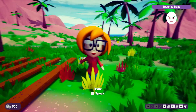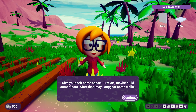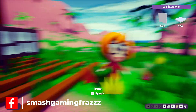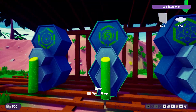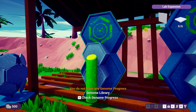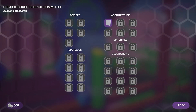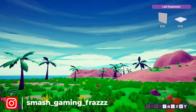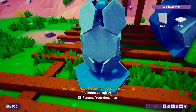The game suggests we give ourselves some space: build some floors, then some walls. We follow the tutorial — floors and walls — and take a look at the UI. The shop isn't available yet, but we do find a research tree.